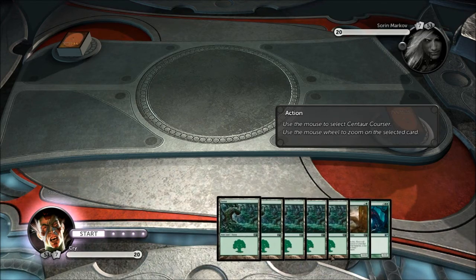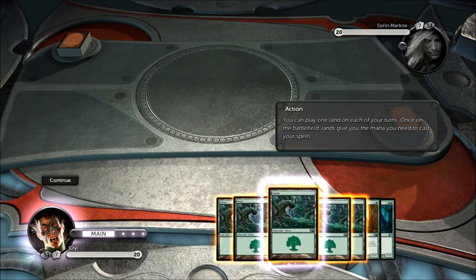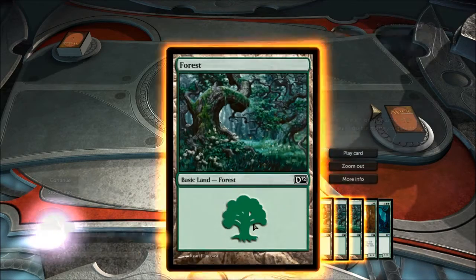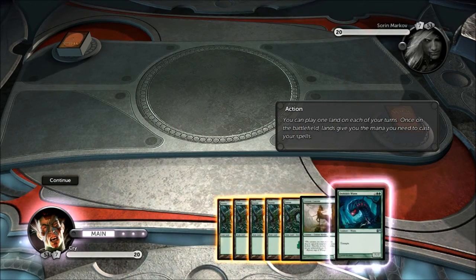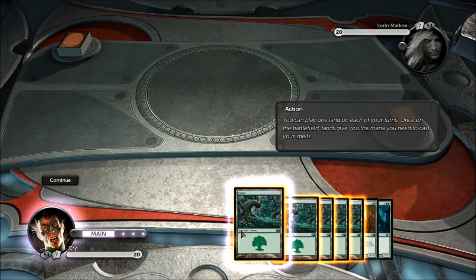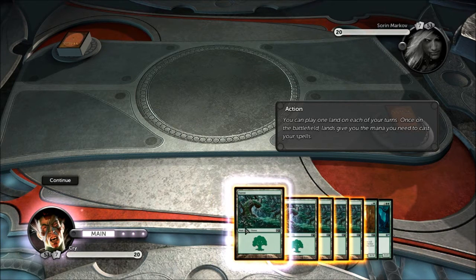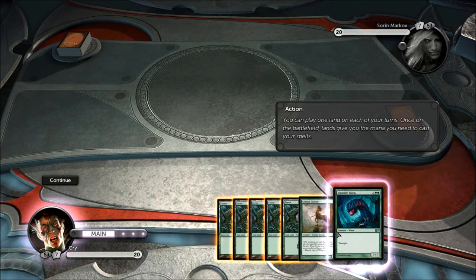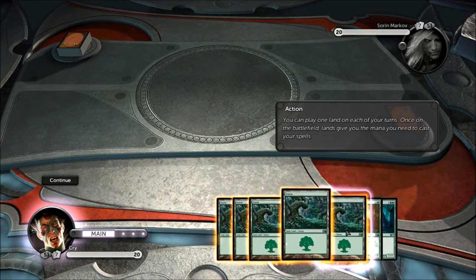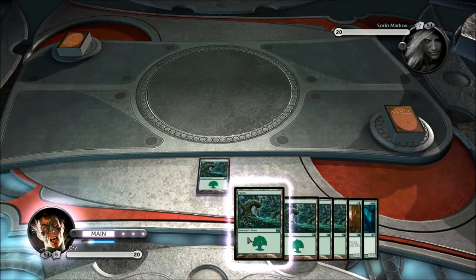You can mulligan once for free and get another seven, but if you do it again you'll only get six, then five, then four, and so on. You can only play one land card on each of your turns, and as I explained before, land is used to summon any kind of card — be it a creature or a spell. You can lay them in either of your main phases, either before combat or after. You can only summon creatures and perform certain spells during your main phase.